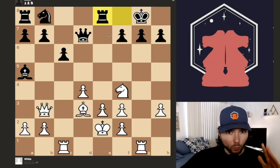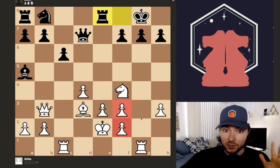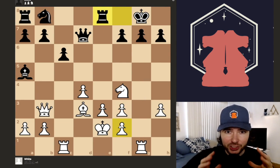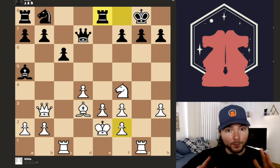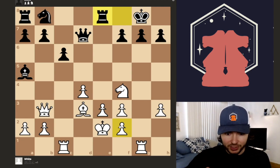Take a look at this position. One thing you can see right off the bat is that white is up a pawn. It is true that these pawns are doubled, but the double pawns open up the G-file, exposing the king. Spoiler alert, this position is winning in many different ways, but what we're going to test is how would you win this position? Take 30 seconds, look at this position, and recommend a move.